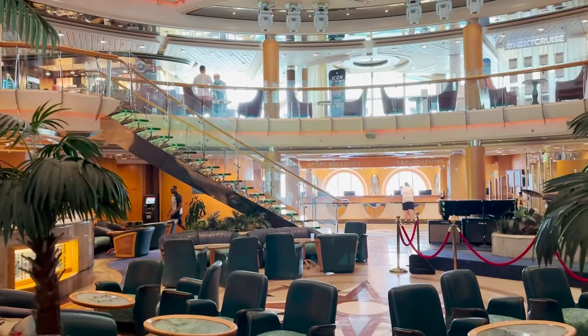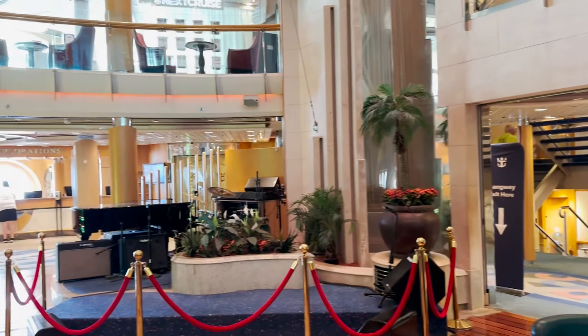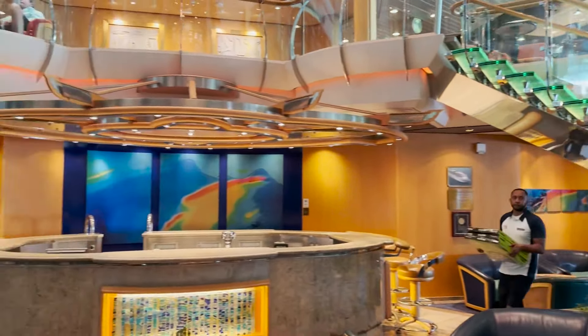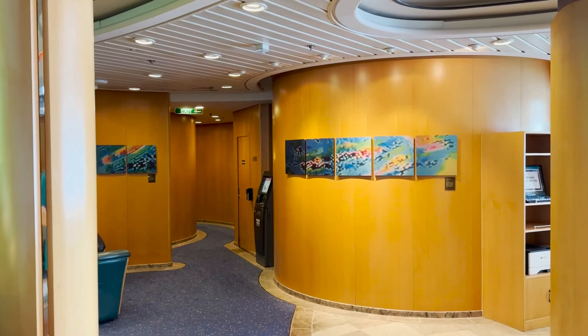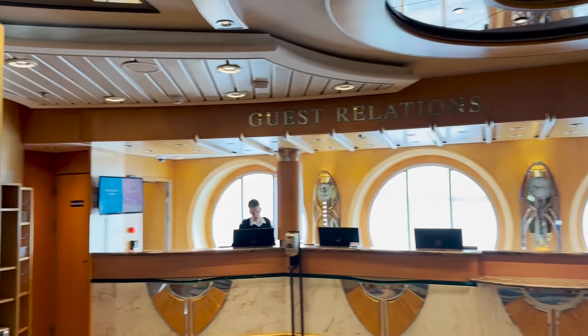Across from the elevators is the namesake centrum area. This is a Radiance class ship, which does not have promenades or esplanades like other classes. Instead, there's this centrum that ascends all the way up the ship. They have a small stage area for live music in the evening, and a bar in the middle, making this the main hub and lobby of the ship. Across on the starboard side, you'll find an ATM, the guest relations desk, and the explorations shore excursions desk.